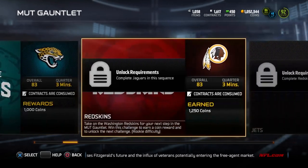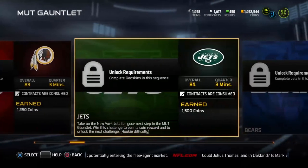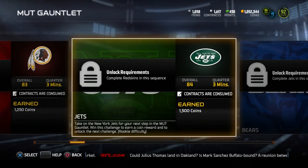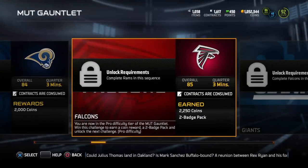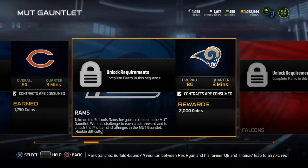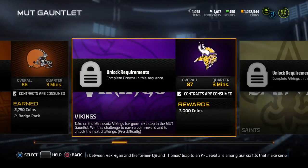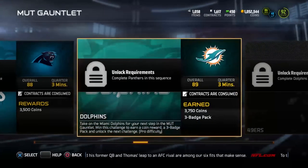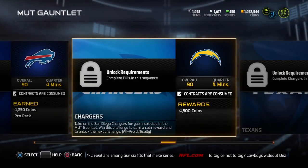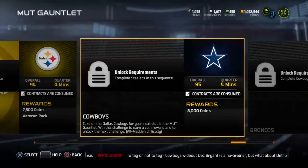I'm planning on doing this whole thing. All of these first solos are on rookie difficulty and they go up by 250 coins each time — so each one you complete, you get 250 more coins than the previous one. When it's all said and done, you'll be playing games on pro difficulty, and the teams get better too: 84, 84, 85, 86, 86, 87. Then you move up to all-pro difficulty as well, with more and more coins, but also higher difficulty.